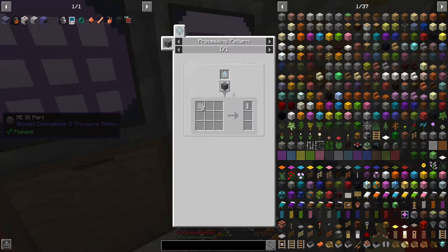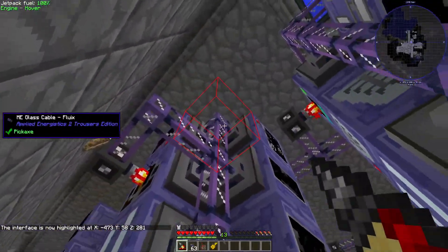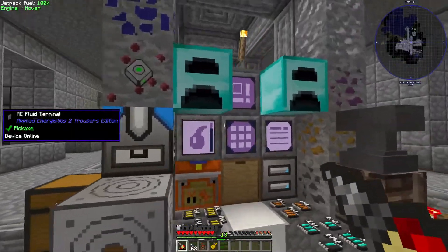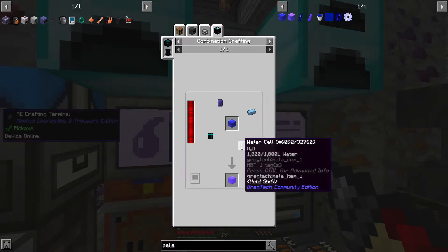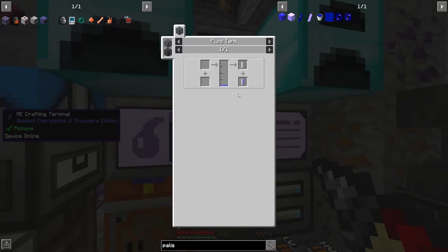You get two plates for one cell here. JEI doesn't tell you that the instant fluid canner can be used for this purpose, so I didn't think that was possible. I probably should have reasoned it might work. In any case, that's a tip — the easier way, honestly.